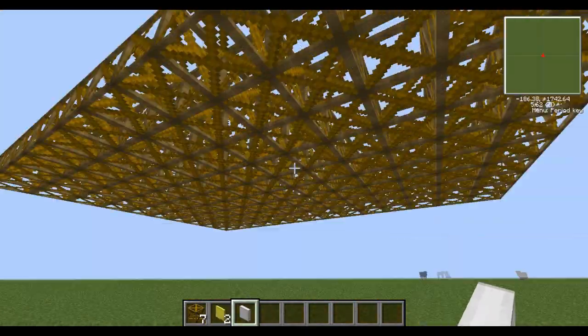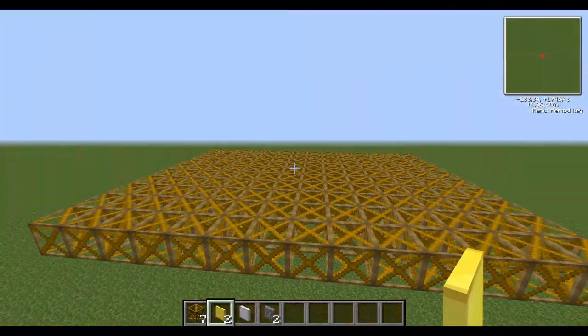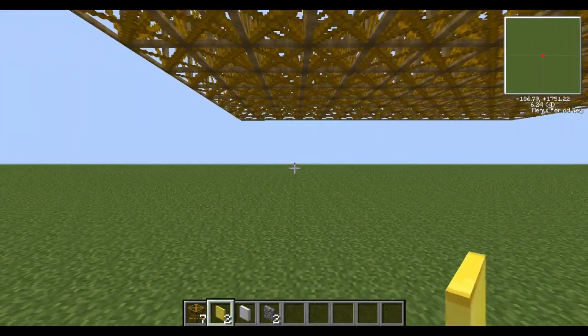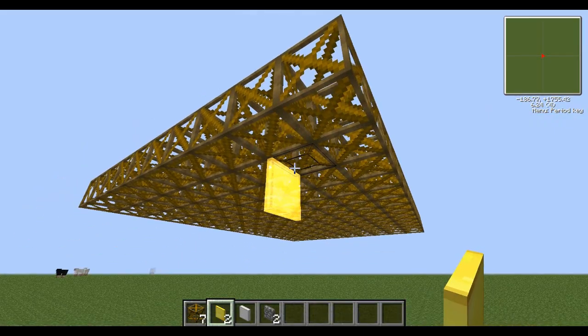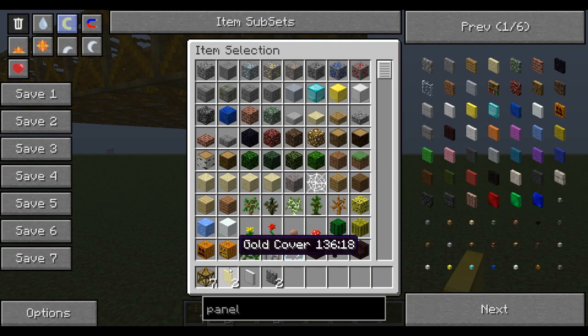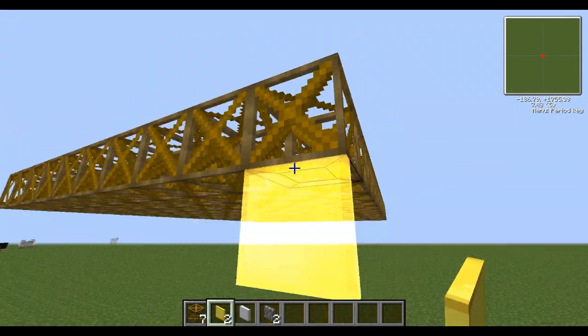This is going to be the bottom of my airship, so this is on the outside. Because of that, I won't want it connecting to the ground if we move down. To do that, I need to cover it in covers. Any type of cover will do — I'm just using gold because it looks pretty. Covers will stop things connecting.